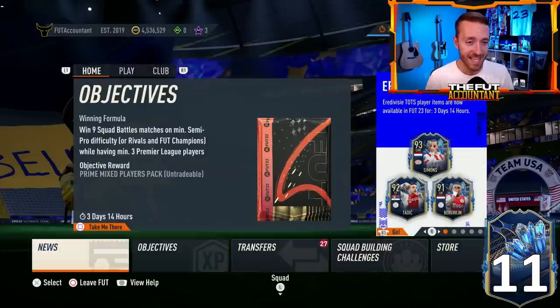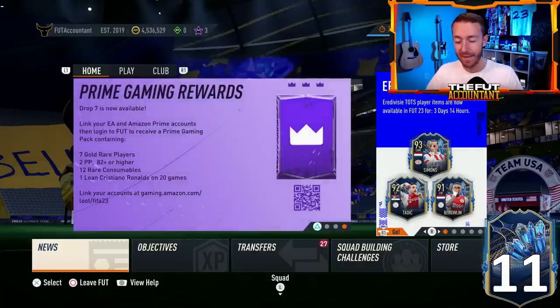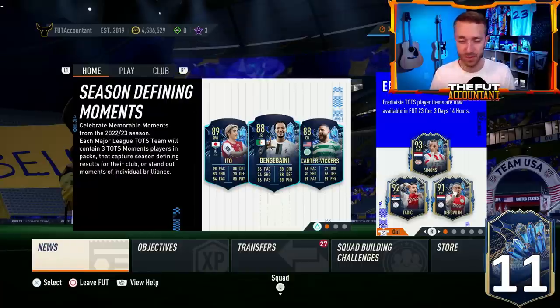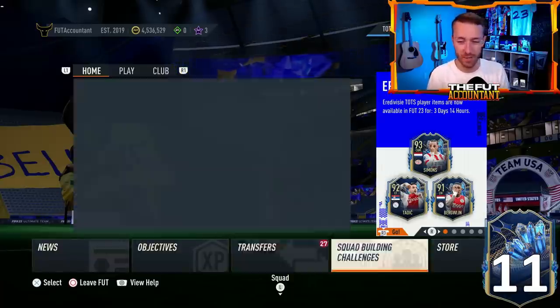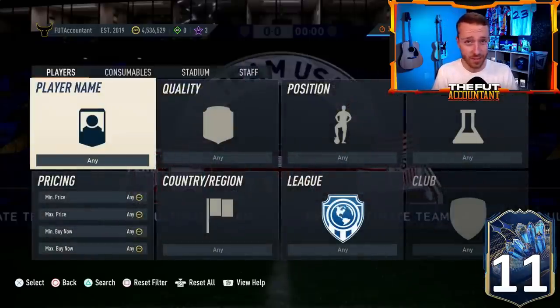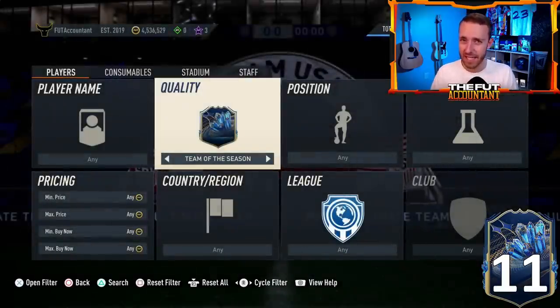We'll take a look at why I think that is and how much those SBCs may cost as they drop in the next couple of days — looking at an Eredivisie TOTS guaranteed and a Community TOTS guaranteed SBC, hopefully both upcoming. We'll also look at how that could impact the market and how this market is doing right now.